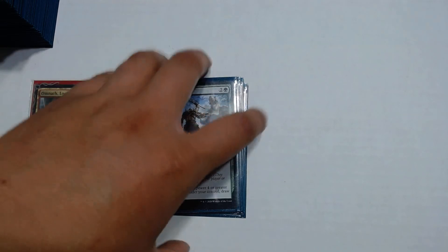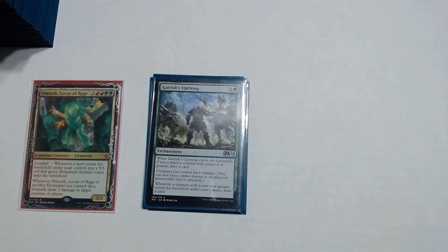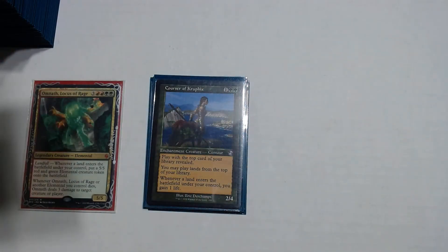Garruk's Uprising is a 1 and green. When Garruk's Uprising enters the battlefield, if you control a creature with power 4 or greater — which you will because of Omnath and the elementals — draw a card. Creatures you control have trample. And the third text: whenever a creature with power 4 or greater enters the battlefield under your control, draw a card. So if you have Omnath on the field, play a land, make a 5/5, the 5/5 enters and Garruk's Uprising sees it — you draw a card. It's basically draw a card almost every time you play a land.